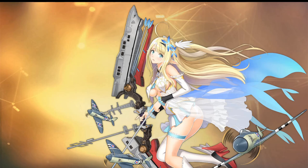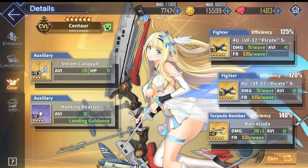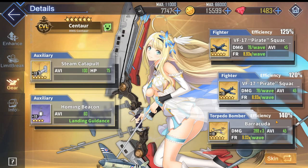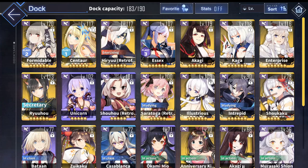Moving into the Centaur gear loadouts, let's go over some Centaur gear basics. Centaur is classified as a light carrier, as you can see by the CVL in the top left corner, but she does not follow the usual setup of neither a carrier or a light carrier. A carrier would normally have one of each plane, but Centaur has two fighters and a torpedo bomber. This means she has no dive bombers, but she can easily make up the damage with her ridiculous DPS from her red skill, as well as the extremely high torpedo efficiency at 140%. Most light carriers would switch out their third plane for an anti-air gun, as you can tell by someone like Ryuho with the anti-air gun. This means she will have a different build compared to a traditional carrier and light carrier.